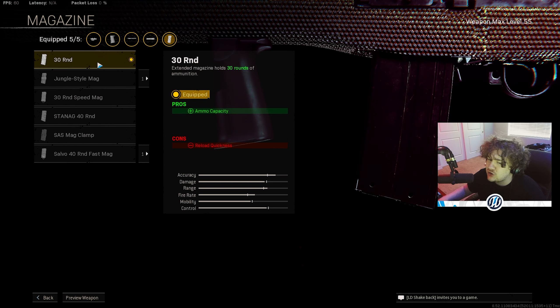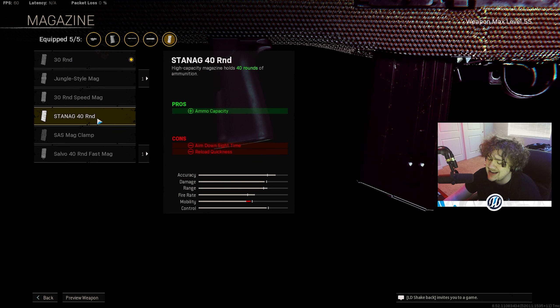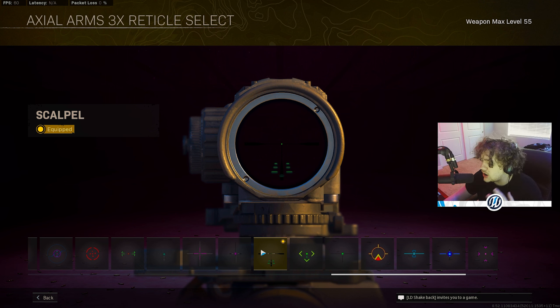I tried two different mags — the 40-round mag and the 30-round mag. I went with the 30-round mag because I could not deal with the ADS speed on the 40, so the 30 was just the way to go. Last but not least, you already know — gotta go with the 3x scope. A lot of you asked what reticle I use on my 3x scope; it's called Scalpel. You get it from playing Zombies on Cold War — you need about 250 kills while aiming down sight with the scope in Zombies.